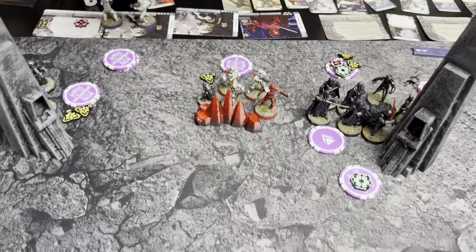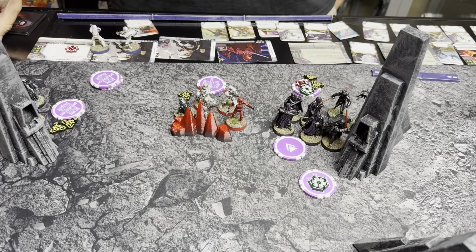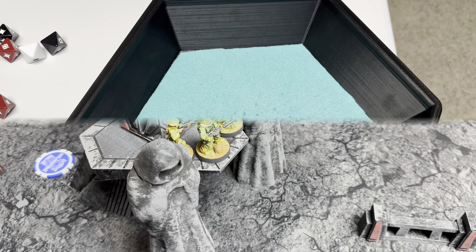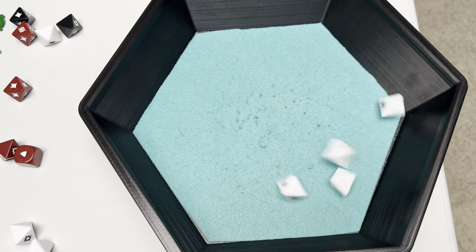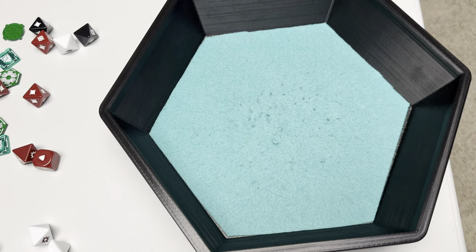We're going to go with the red Stormtroopers here. They have one suppression from Leia's shot — they'll hold on to that as well. With one action, I think we're just going to take a pot shot and throw some dice into those heavy cover Pathfinders. We've got four white dice, surge to hit into heavy cover Pathfinders. Just one suppression and duck-and-cover for the extra.